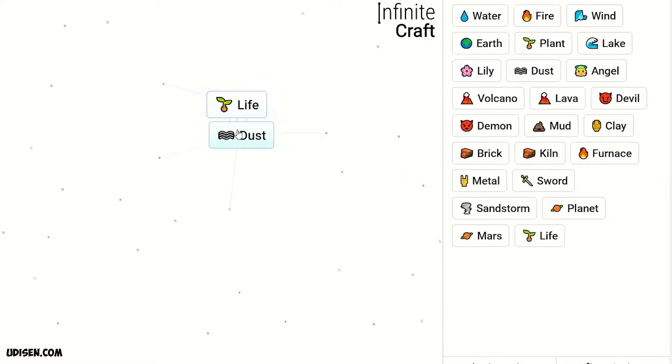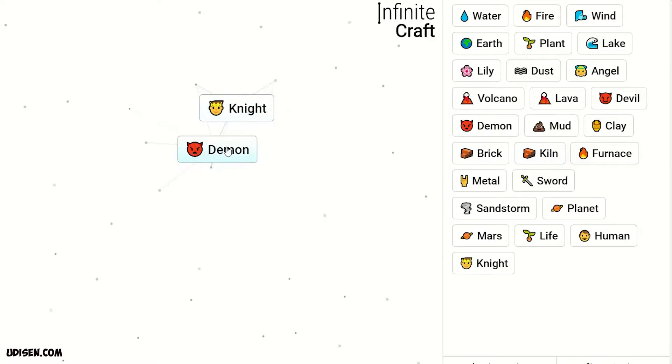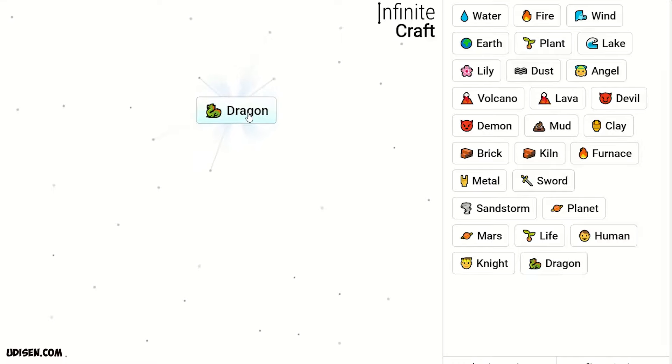Mars and elf gives life. Life and dust gives human. Human and sword gives knight. Knight plus demon gives dragon.